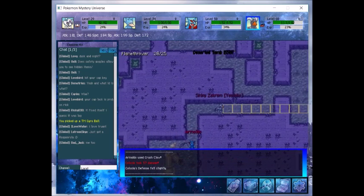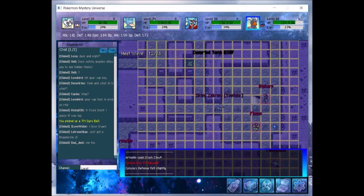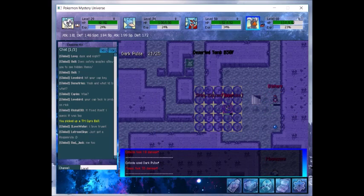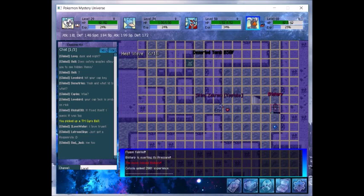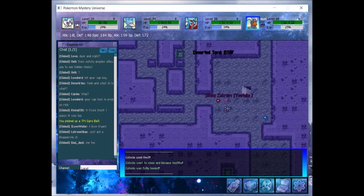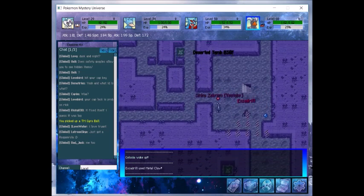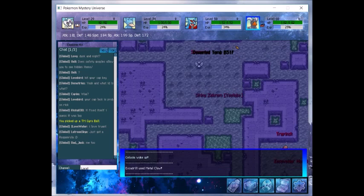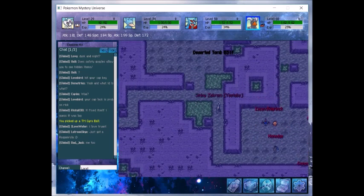The exp is giving upwards of like 900 in here, which is really nice. Excadrill is also in here, so be careful — those will deal a lot of damage. Oh, and there's a Honedge!